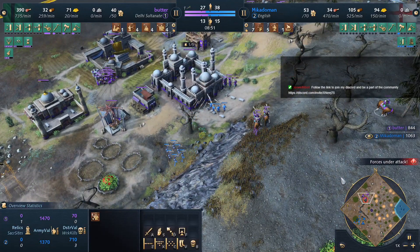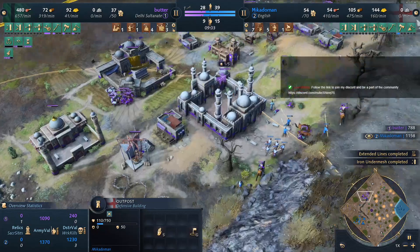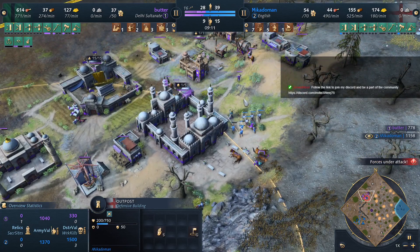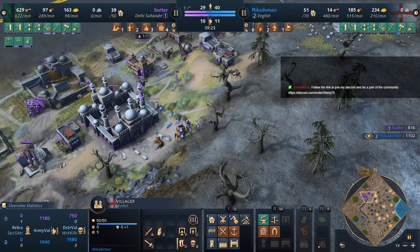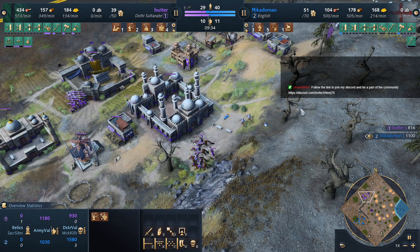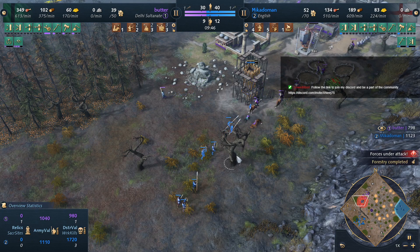Oh, this could be Butter's chance — all those guys, but he really is not stuck. We got the power building going up. This is ideal for Mikado Man — even if he loses a lot of army, as long as he keeps being annoying and keeps this pressure up, Butter has to deal with it and can't go for tower building. Units in the back — oh, does Butter just not see this? He does, and he goes to clear. There is more army — this villager has to pull back, and she's dead. You have to release the spearmen! There's not enough archers for Butter — this is hopeful.